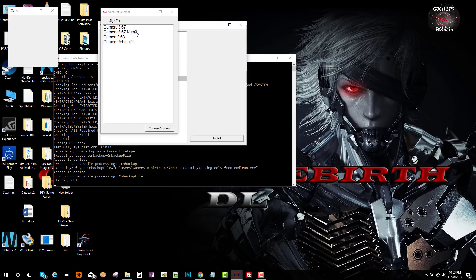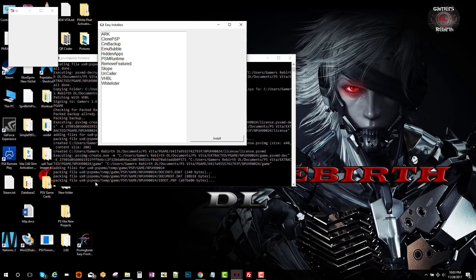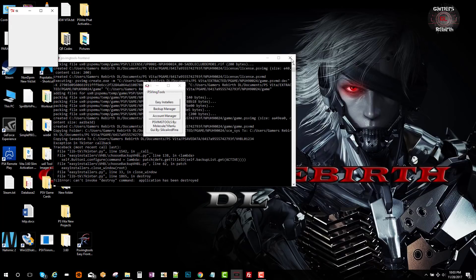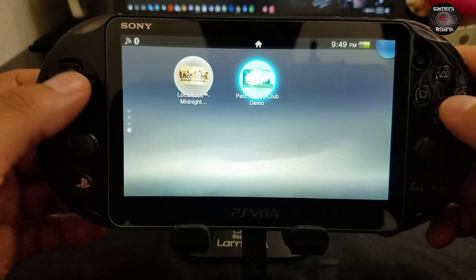Now we're ready. Launch PSV Image Tools, select Easy Installers, VHBL, select Install, then choose your profile. Select the game you backed up from your PlayStation Vita to the PC — in this case Pet Saddle Club — and in the background it'll do its magic. You'll get an alert: 'VHBL backup has been created.' Close it all out. Shout out to Silica for the front end of PSV Image Tools — I'll leave his link in the description if you want to donate.